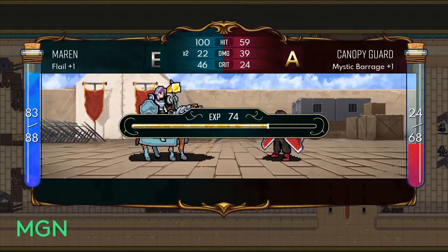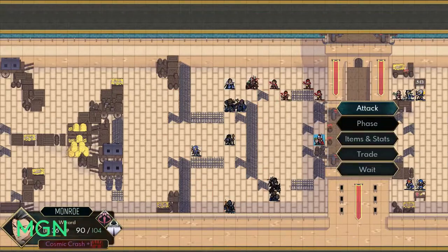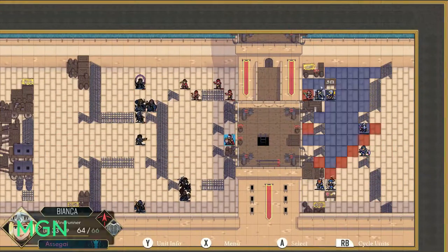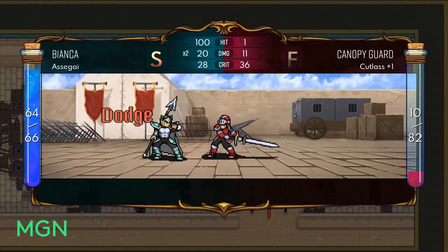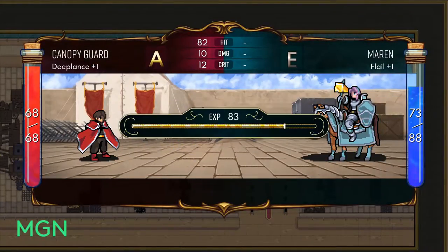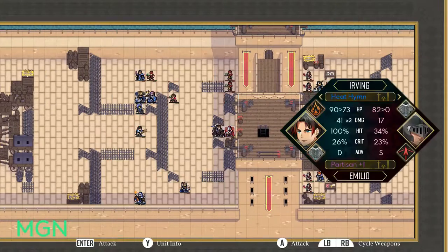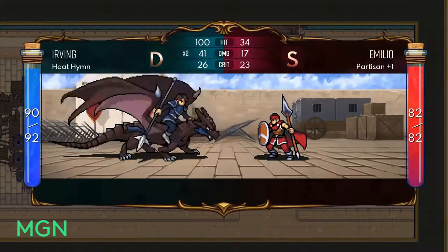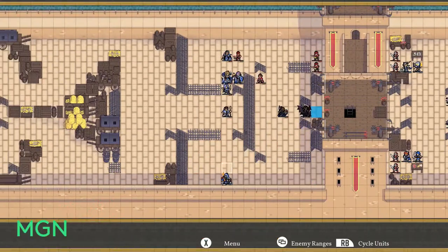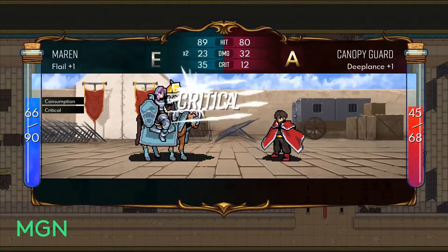That's going to wrap things up for our overview of the Ranger class in Dark Deity. If you've had particular success speccing a character down a certain class line and grabbing specific level 10 and level 30 class skills, we'd love to hear about your success — or failure — on the MGN.GG blog, our YouTube channel, the new Twitter at MGN underscore TV, and our new Discord. Links for all of these are in the description. Thanks for listening, this has been the Ranger Overview.